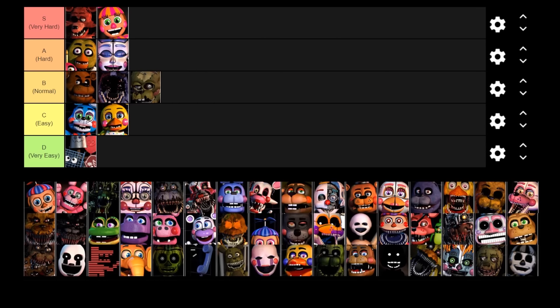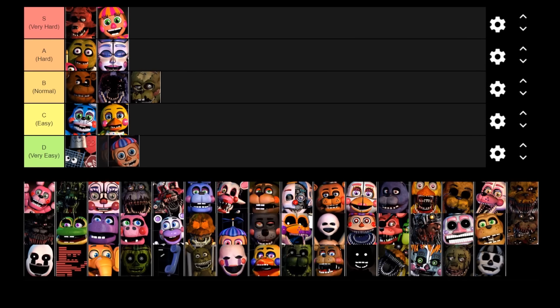Next up is BB. BB is very easy — he shows up in the right vent, you can even see his face when he's there, and he doesn't kill you. All he does is stop your flashlight from working. When you counter him you get a faz coin, which is pretty cool. He's a very easy character — he goes in the D tier.